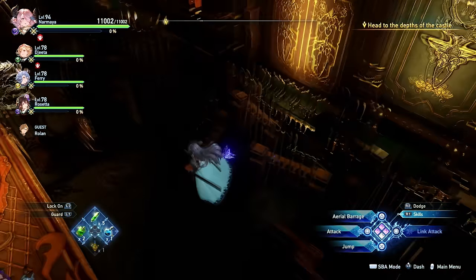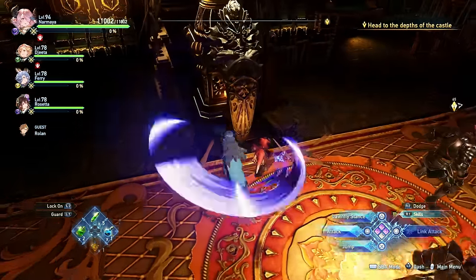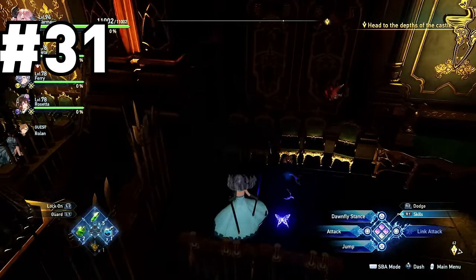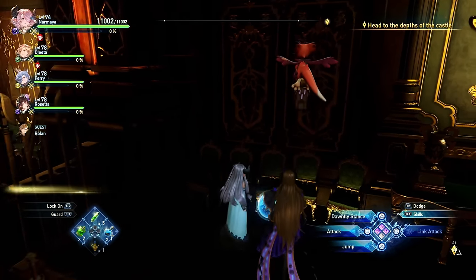For chapter eight, once you enter Seed Hollow Castle, the very first major room will have a bunch of Seed Hollow soldiers in it. Your first crab is going to be on the far end of this room — go all the way to the back and to the left and you'll find him hiding under a chair.